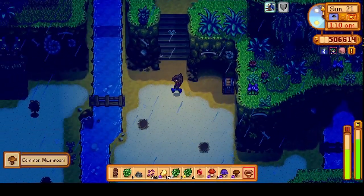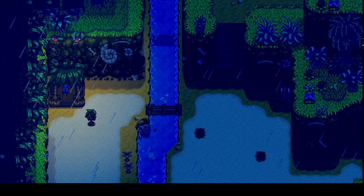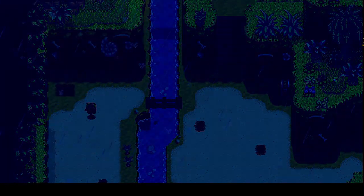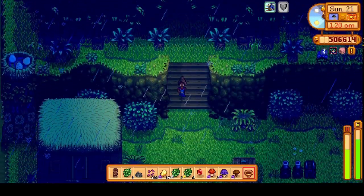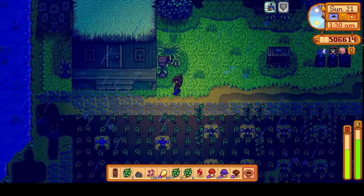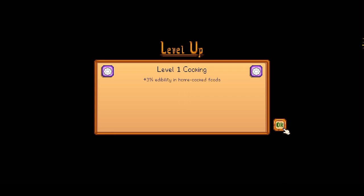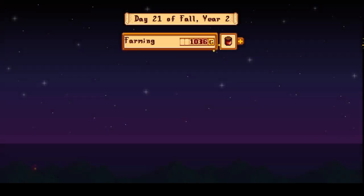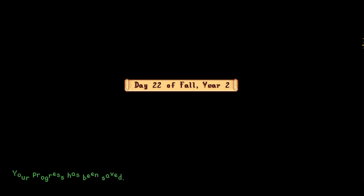Let's head back to the island farm and make a mad dash towards the house. Into bed we go. Got level one cooking — so plus three percent edibility in home cooked food. We made 7,600 cheese today, not a bad day. Day 22 of fall.